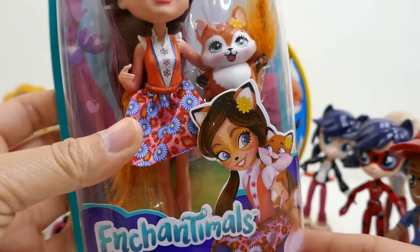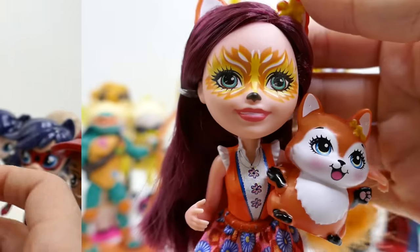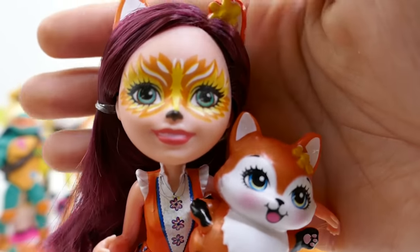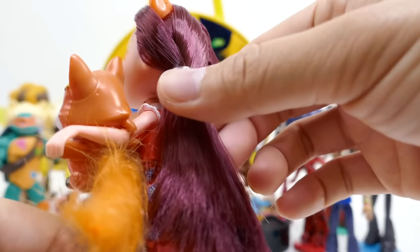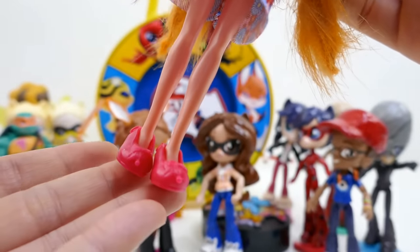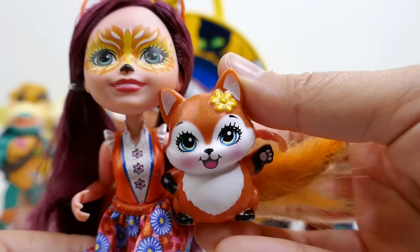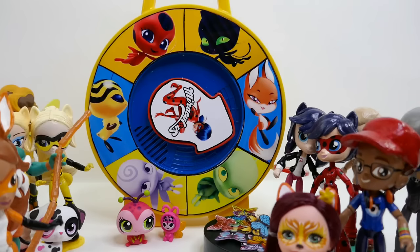Here's her surprise — we got an Enchantimals doll! Look, it's a fox! This is Felicity Fox and Flick. Doesn't she look gorgeous? What's really cool about these dolls is their little face mask — oh my gosh, this is too cool! She has long hair that looks a little brown but also a bit red, and she has a really cute orange dress with flower prints all over it. She comes with her little pet fox — I think she's almost as cute as Trixx!